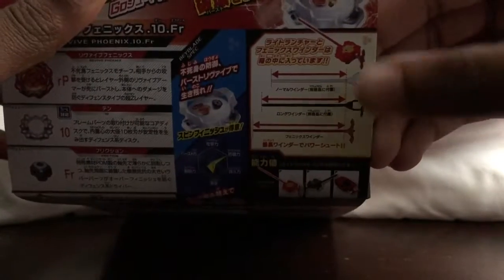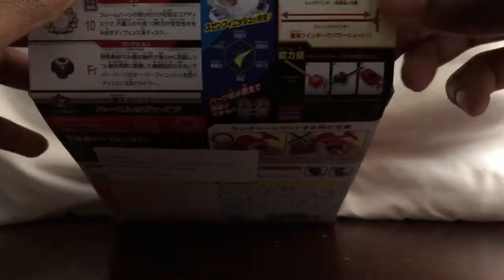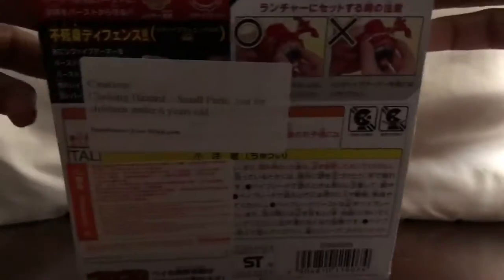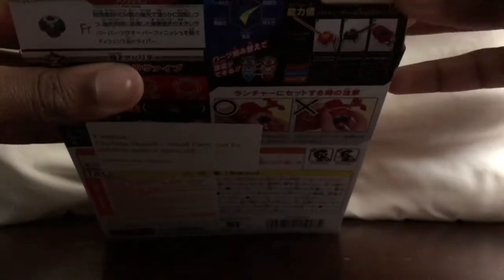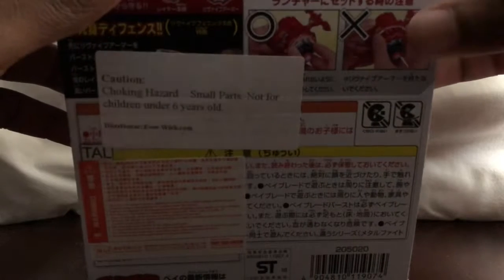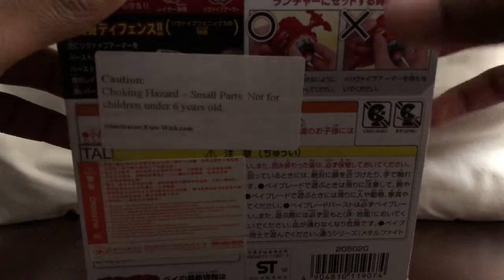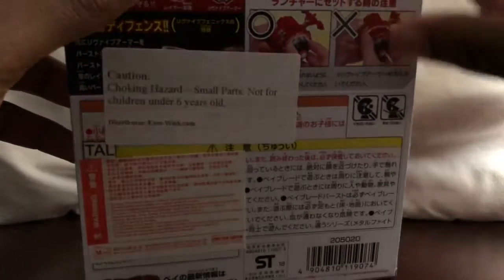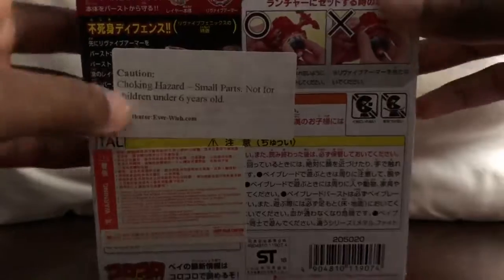Phoenix Winder has the exact same power — or at least close to the power — of an actual regular string launcher. It shows you how to put it on. You don't put it on with your Revive armor; you're holding the hand with your Revive armor. You have to put it on when you're holding the disc and the parts.